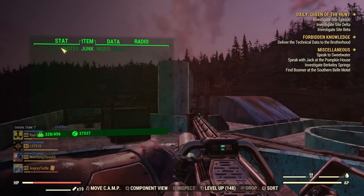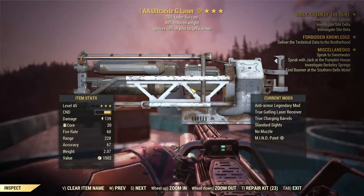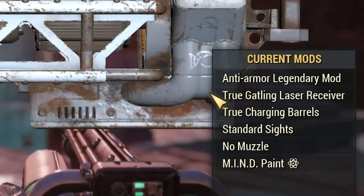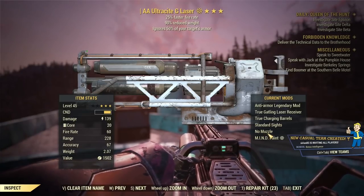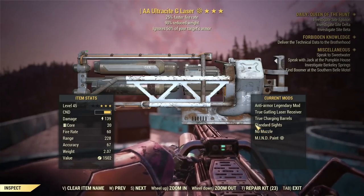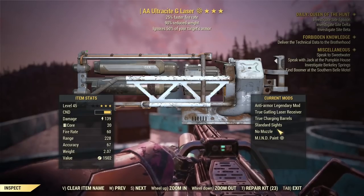I'll tell you what I'm using because you probably want to see the legendary effects. I'm using anti-armor, 25% faster fire rate, reduced weight Ultracite Gatling Laser, and I love it. The modifications I have installed are the True Gatling Laser Receiver and True Gatling Charging Barrels. I keep the sights and muzzle standard — the muzzle changes the beam color from green to red and I want it green, and sights just obstruct your view without giving any real benefit.